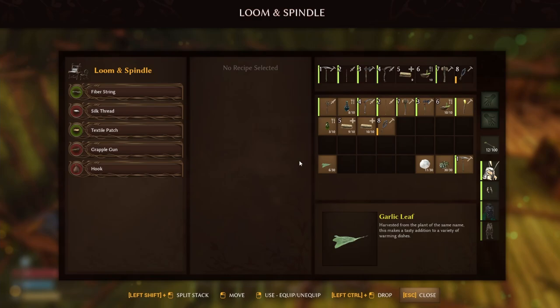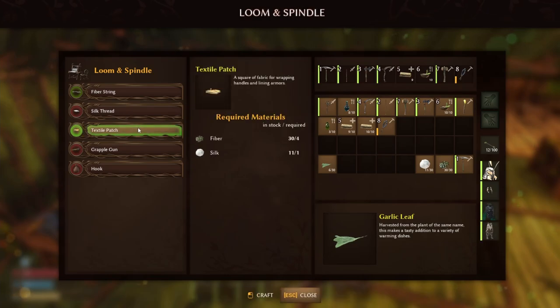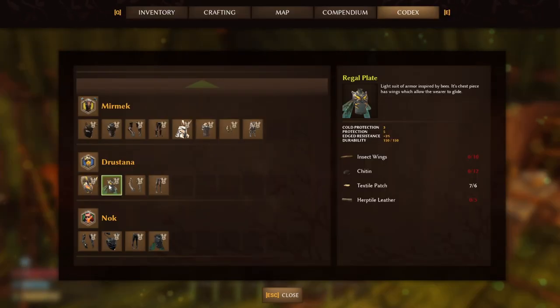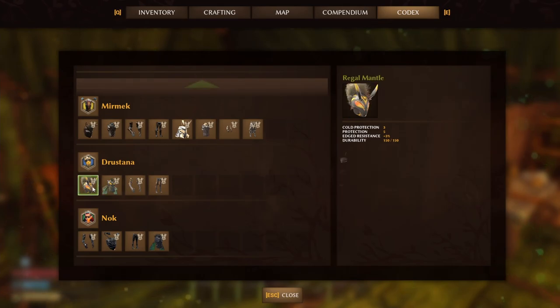Now you've built a loom you'll be able to make textile patches from fibre and silk — you'll get one at a time. It'll cost a lot of fibre but fibre is easy to get. If you're struggling to remember the costs of what you need, go into your codex and look for Drostana — she will show you everything you need to make the set. Remember, if you want to fly you only need the chest plate, you don't need to bother with everything else.